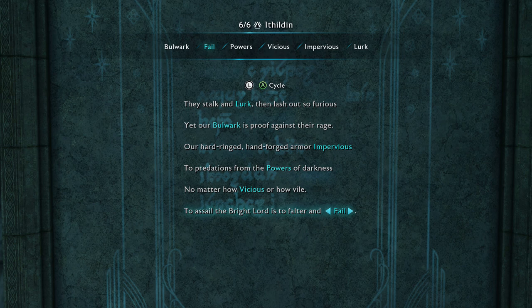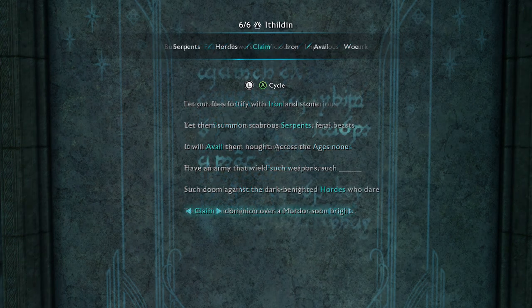Going on to Gorgoroth: Lurk first, then Bulwark, then Impervious, then Powers, then Vicious, and then Fail. You get the Bright Lord's Sword for completing this door.